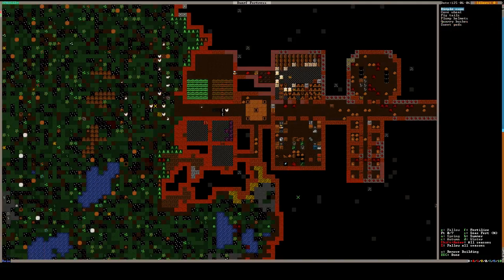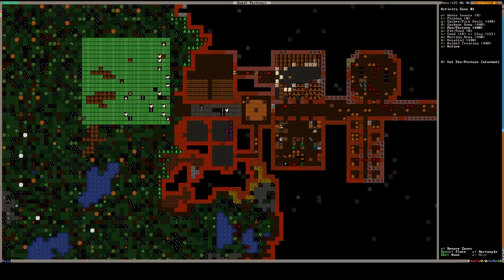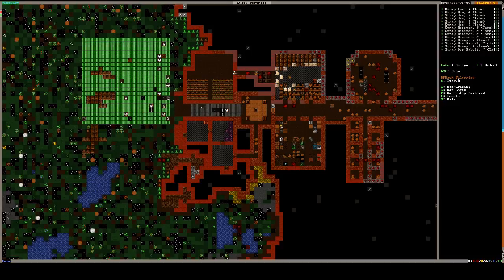We have new animals that we need to deal with. Zones. We did because there's some chickens and bunnies in this hallway.